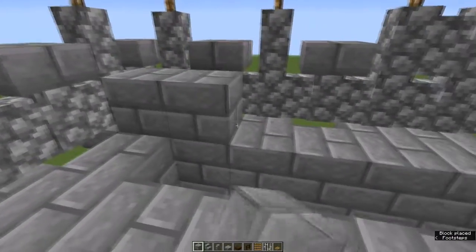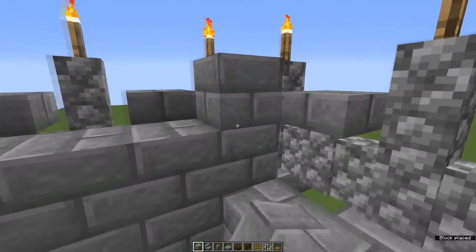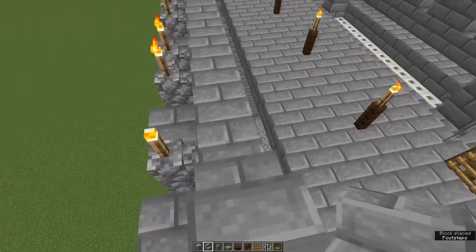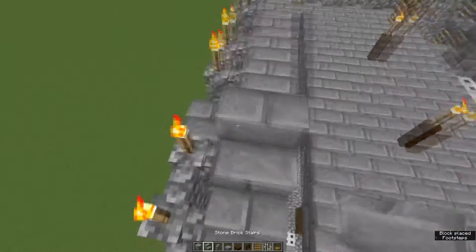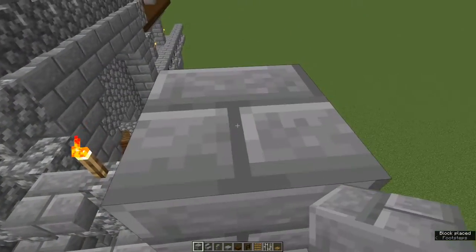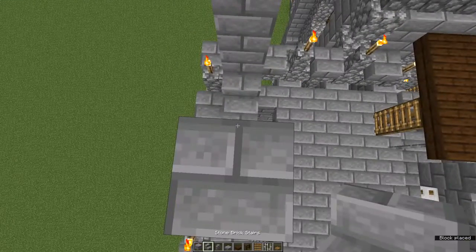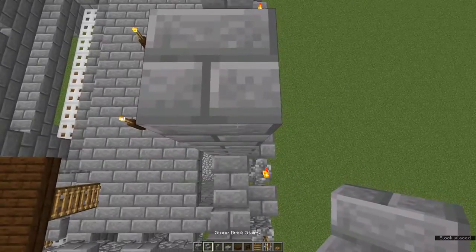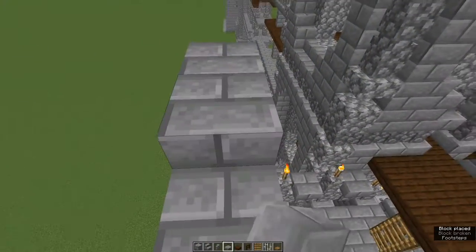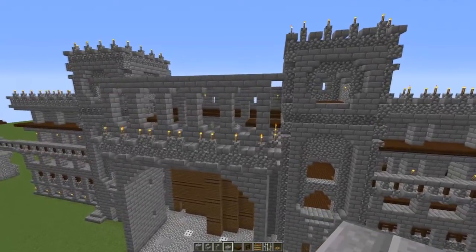Now we're going to build up the back wall. Run a row of stone bricks all the way along and top it with a second row. Place a stone brick stair and stair, stone brick, stair and stair — repeat that all the way down. Then add one, two, three to each stone brick column, and add one more at the top: stone brick stair and stone brick stair. You've made this little keyhole shape. Top the whole row with stone brick slabs and put one more stone brick slab out on each end.